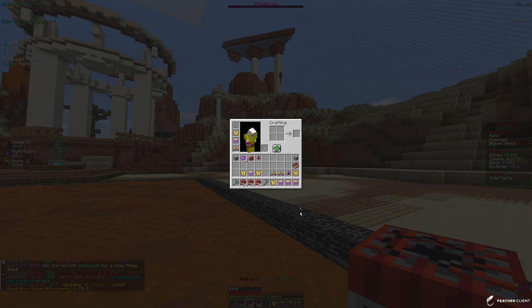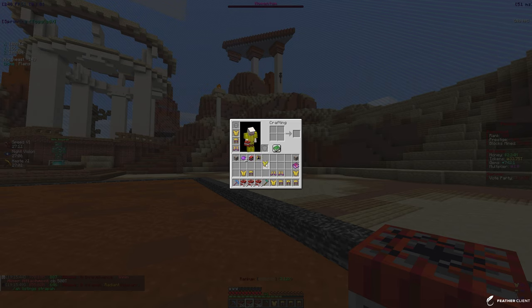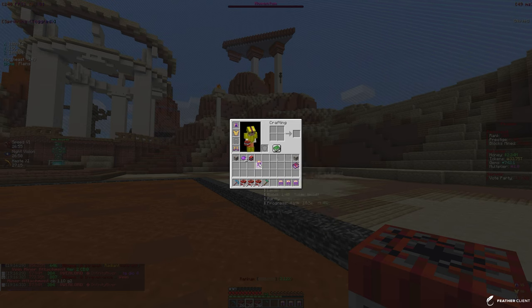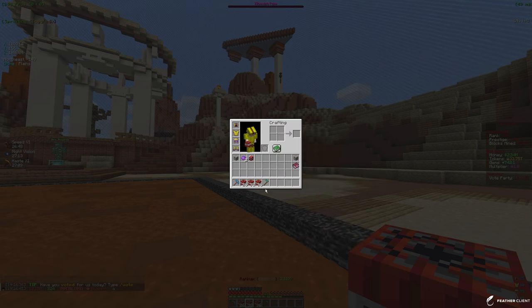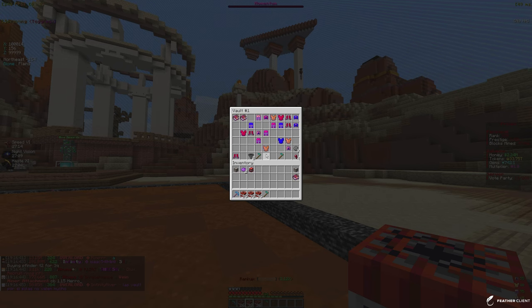If we take a look at our legendary helmet right here, that's level eight. We can actually apply another piece to it and it should go up some progression. The token boost percentage is actually going up. For my leggings it's 0.6, and if we apply 1.4 it's not going to go up a lot once you've already got a decent amount.